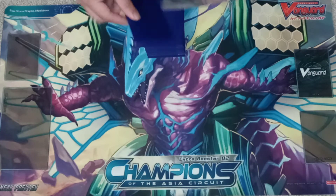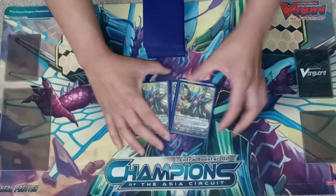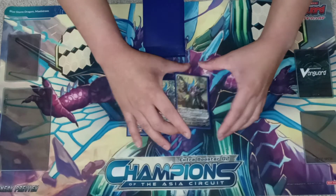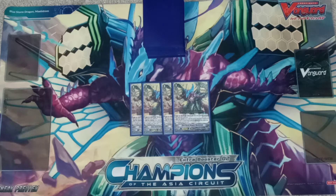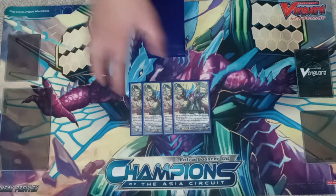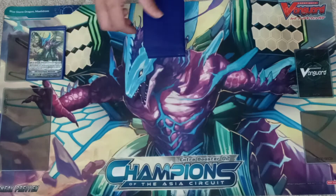The first card in the deck build is Blue Storm Supreme Blue Storm Dragon Maelstrom. He's the main card of the deck. His first skill is Counter Blast one, and until end of turn your entire front row including the Excel markers get plus 3000 power. His second skill activates on the third or fourth attack — if any of your rearguards' attacks hit the vanguard, he re-stands by discarding two cards from your hand.